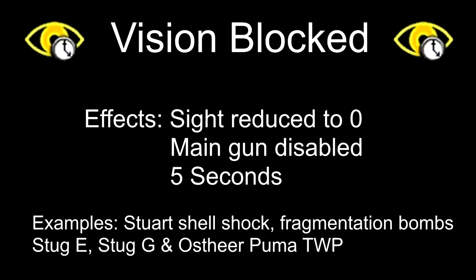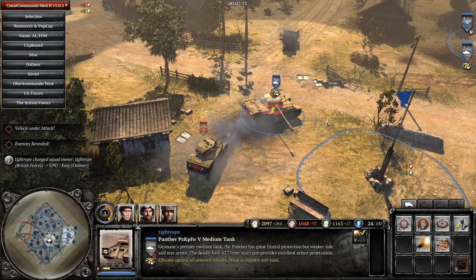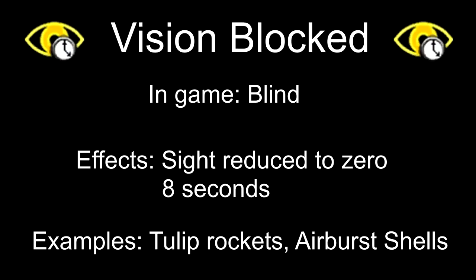Next up is Vision Blocks, commonly referred to as Blind. This reduces sight to zero and disables the main gun for 5 seconds. Here's a quick demonstration. Notice the Pintor is still able to fire whilst you have sight, but the main gun is unable to fire and rotate whilst active. There is a second type of Vision Damage that shares this icon, however it is labelled as Blind in-game. This time, the main gun is able to fire, but the duration is longer.